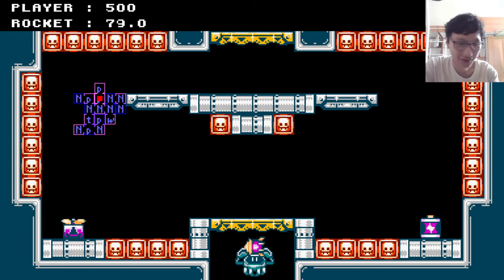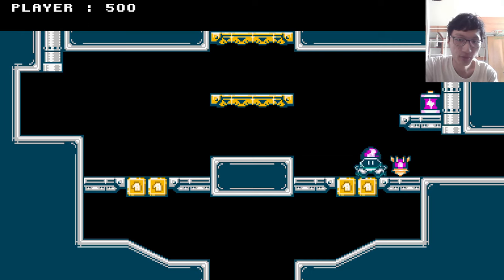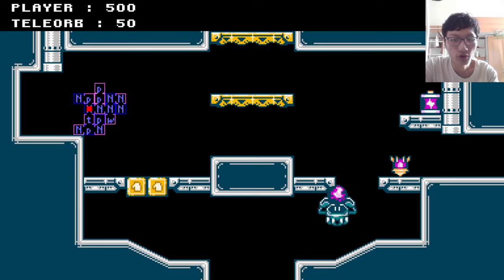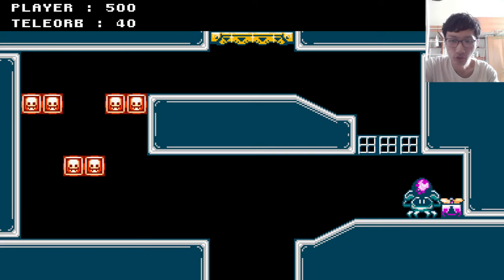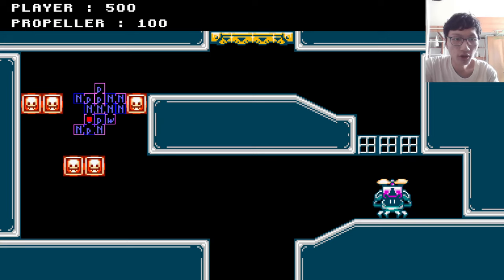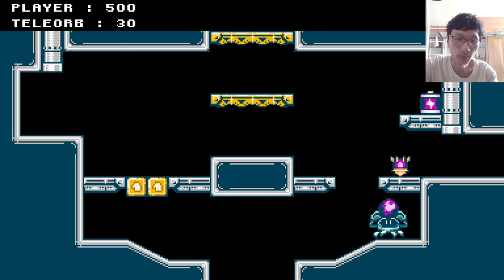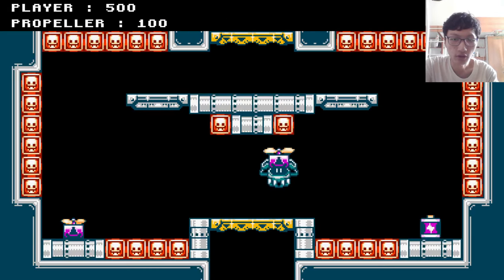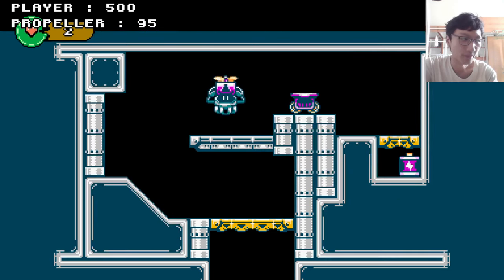Right now I can just go through it, but let's assume I cannot get that propeller yet. We move our eyes to this room with the letter T, which represents the tether orb — you can use the tether orb to traverse this room. And would you look at that, we can go through it and get the propeller. Now we can go through rooms that require a propeller, and we can traverse through it — though we might get hurt along the way.